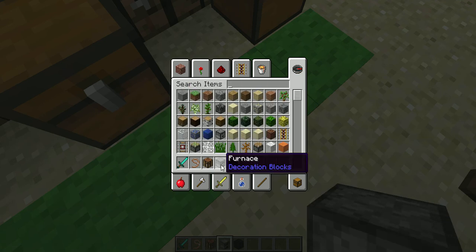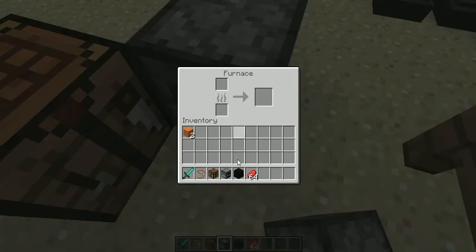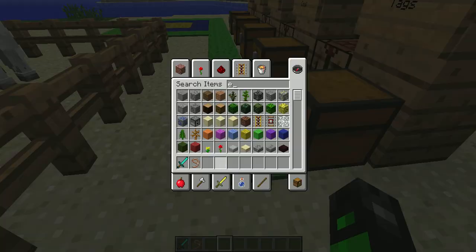The block of coal can last for 720 seconds. Let me get out a furnace and show you. Let's get out some beef — a stack will do. Put in the block of coal. That's weird, that shouldn't go by like that. But at least it makes it cook faster. It's still going — let's see how far it'll go by the end of the episode.